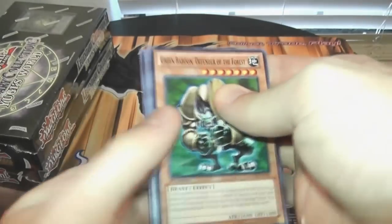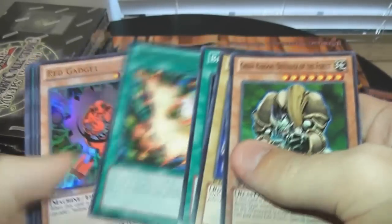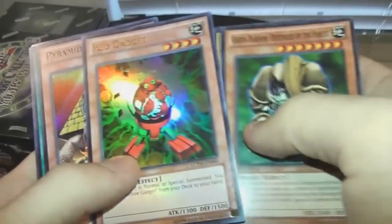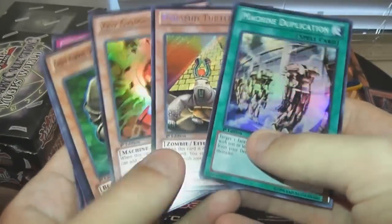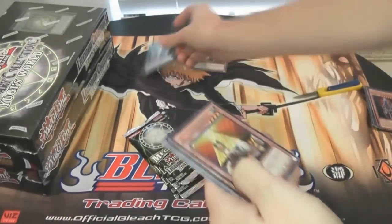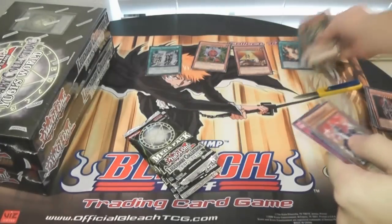Let's open these and see what we get. A lot of reprint cards, a lot of really cool ones too. We got a Red Gadget, Pyramid Turtle, Machine Duplication — oh, that's pretty cool, Super Rare. These other ones I'm just going to pull the holos, I think. Red Gadget's pretty cool. I think one of my friends is needing that one, so let's go ahead and put like our Ultras, our Supers, and our Secrets. And we'll go ahead and put the Rares too.